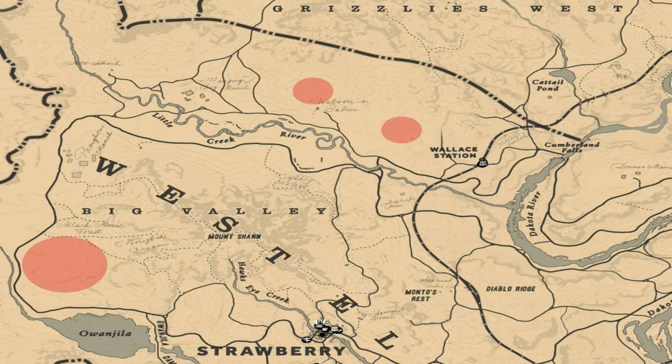Two bears can be found northwest of Wallis Station. The first is in the forest area and the second can be found just north of Watson's cabin in the clearing. The final bear can be found south of the Big Valley.